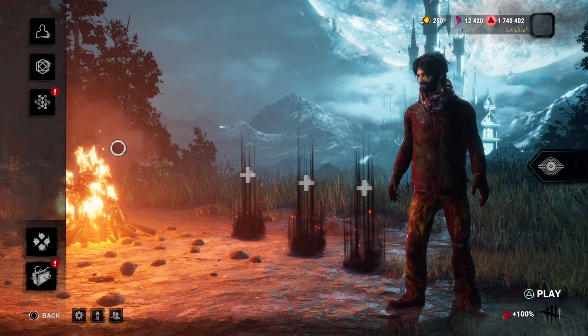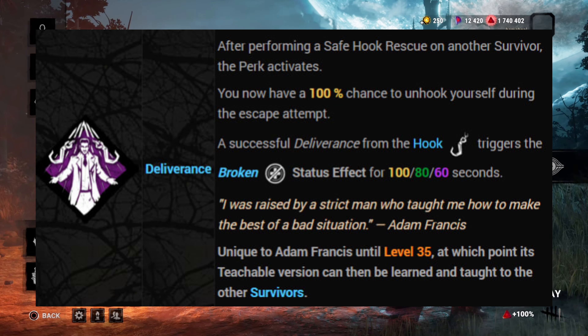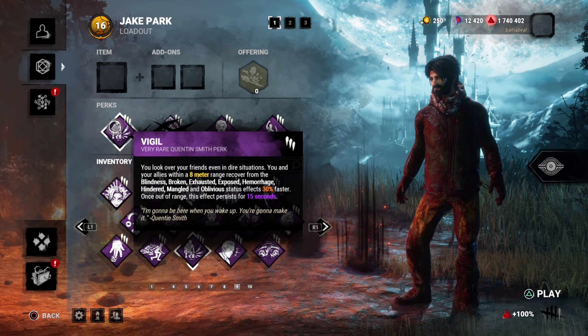In today's video, we're going to be running a build around the perk Deliverance. What Deliverance does is after unhooking a survivor safely, you gain the ability to 100% unhook yourself off your first hook, and then you're broken for 60 seconds. We're going to bring some perks to try to help with that.